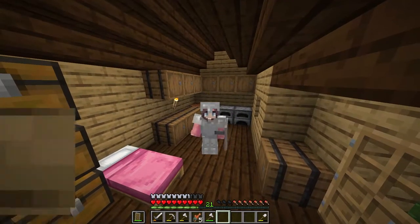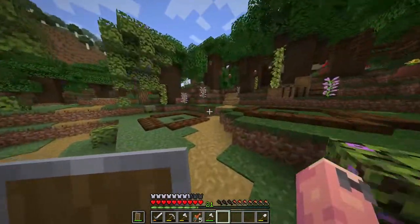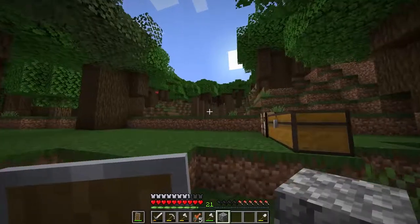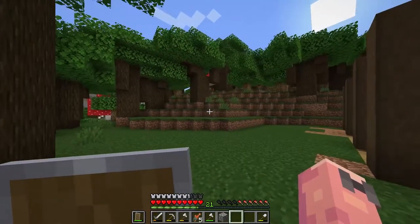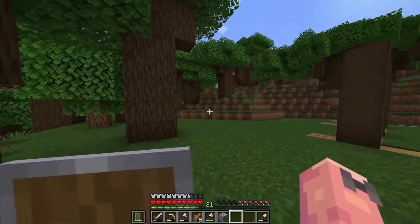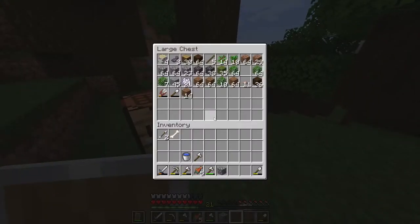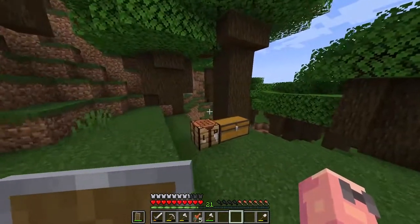Hello everyone, welcome to our let's play episode three. Today I'm going to make a farm area. Up here there's a little layout, and this is where the barn will be. I'm going to put some cows because there's so many cows around here. I might also add a little shed, and I've got a cat too because it's getting quite lonely around here.